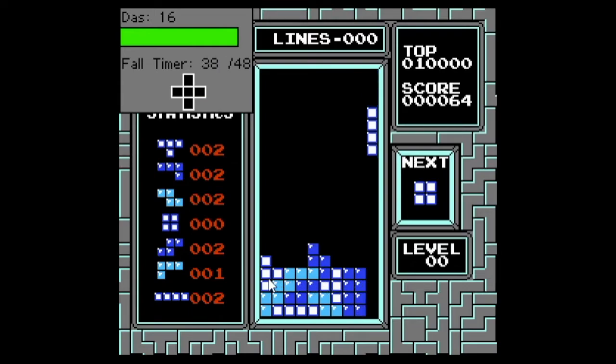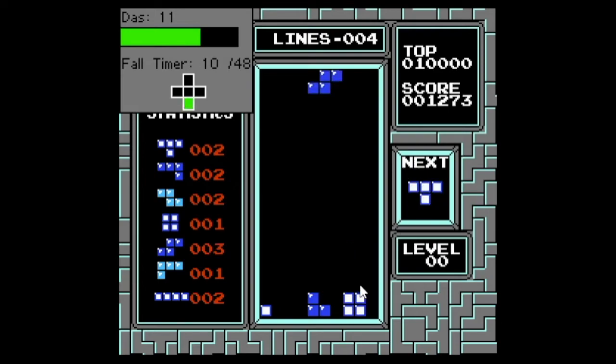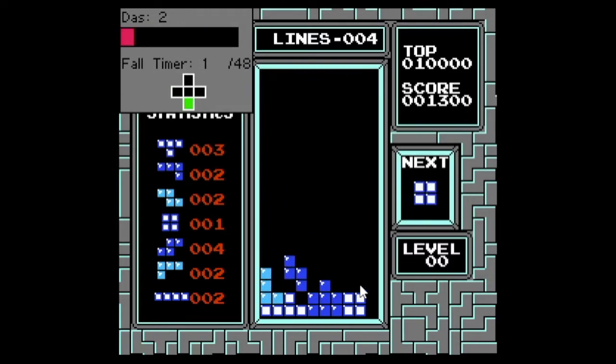That's also a nice example of right-welling. You want to fill the first nine columns and let the long bar drop in for a Tetris — that added 1,200 points to our score. You can also use the next box to avoid dependencies. A dependency is depending on a specific piece to survive. To avoid dependencies, you must make optimal placements that are accommodating to your next piece and help keep your stack in a middle ground between being too flat and too jagged.